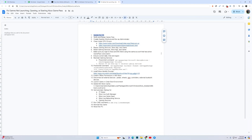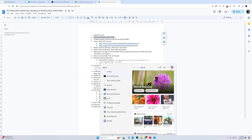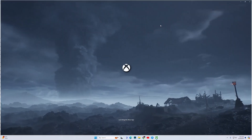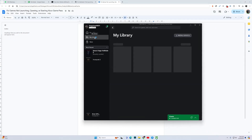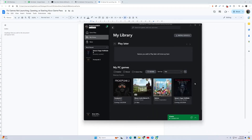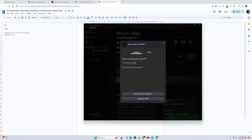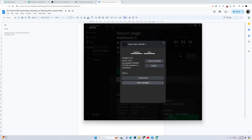If it does not work, the next fix is to verify and repair game files. For this, open your Xbox app, then go into Library. Click on the game that is giving issues, then click on the three dots, go into Manage, then Files — here you have the option to Verify and Repair. Click on Verify and Repair and wait for the process to complete. Once complete, reboot your PC and try to play the game.